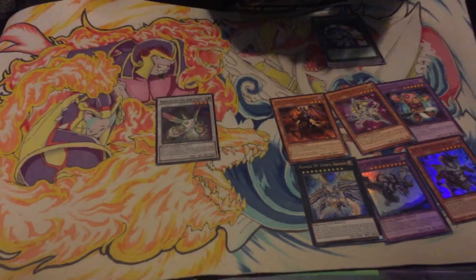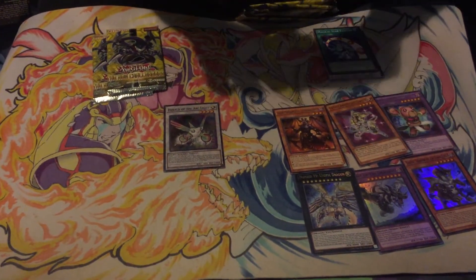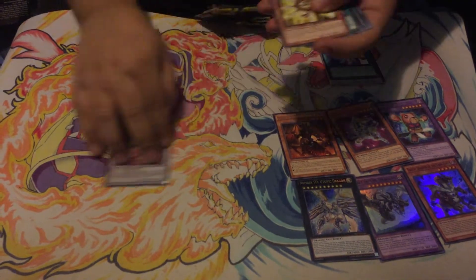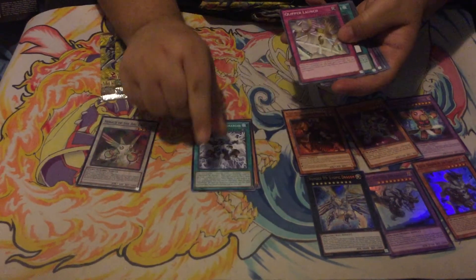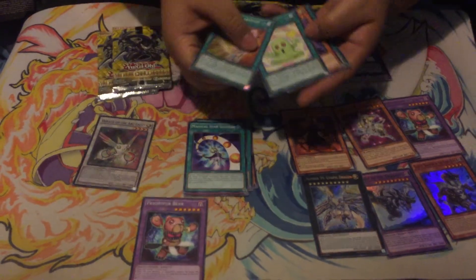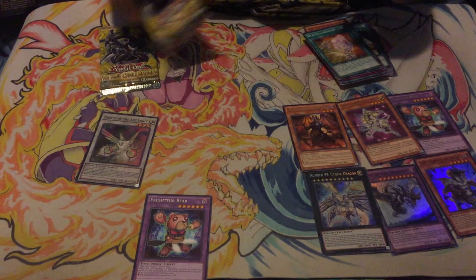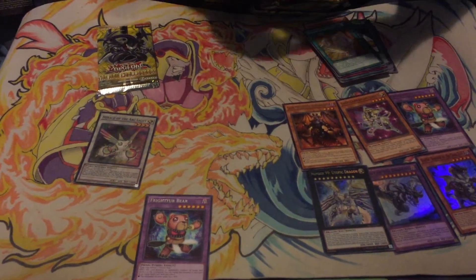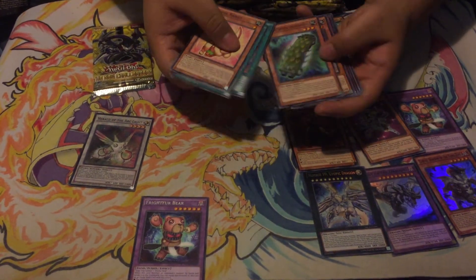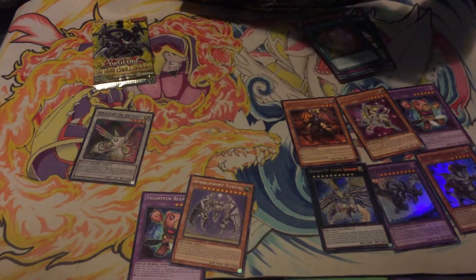Now to the Herald side — three packs for the Herald side. And remember, in the comment section below, just tell me which side you think won, more or less. Fluffle Bear again! So we got two Fluffle Bears so far. That's nice. Let's go to the next pack. See if we got anything. We have Killer. Nothing in that pack.